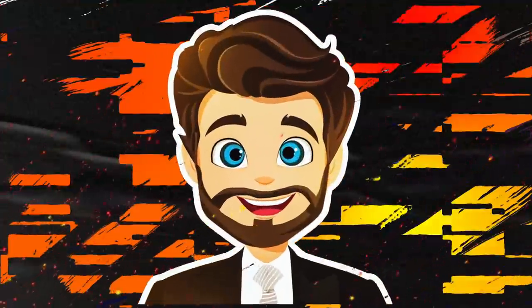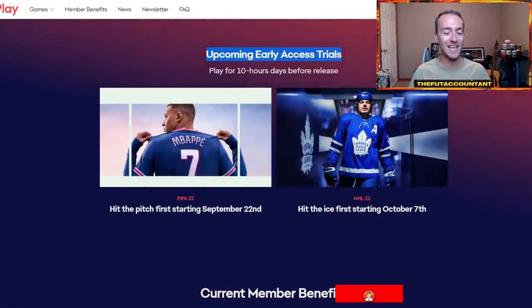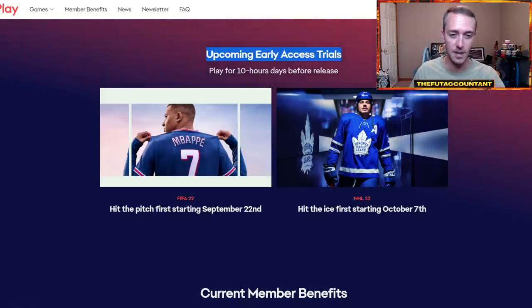So first things first, when is this happening? September 22nd — this day has been known for a while. This is on EA Play's website, the 10-hour early access. It says hit the pitch first starting September 22nd. That is going to be the day when you will be able to get on the full game of FIFA 22 with your 10-hour trial if you get EA Play.